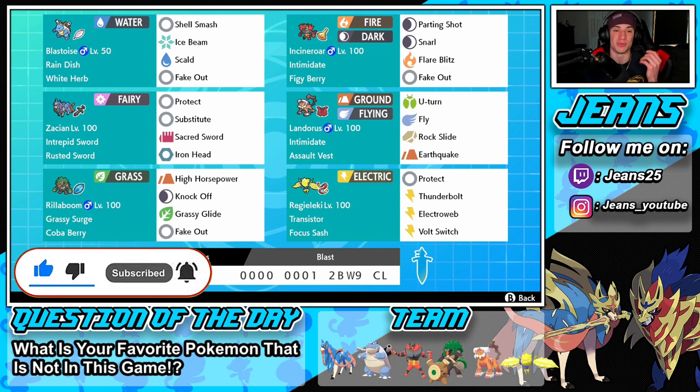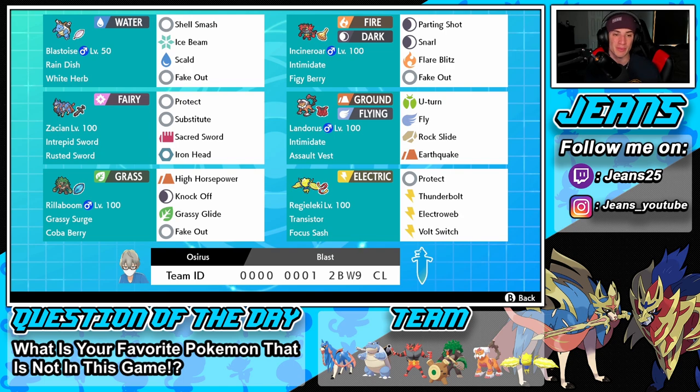We just hit 8,000 subscribers, which blows me away. Getting started, we have Blastoise in the top left corner with Shell Smash, Ice Beam, Scald, and Fake Out — a move set I love on this Pokemon. He has the Rain Dish ability and White Herb so Shell Smash has no stat drop downside. Right next to him is Incineroar with Intimidate and the Figgy Berry, running Parting Shot, Snarl, Flare Blitz, and Fake Out.